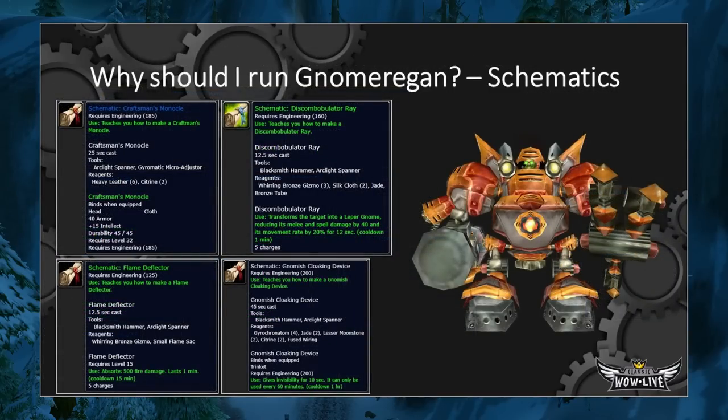There are also four different schematics that drop off of Mechgineer Thermaplugg himself, the final boss of the dungeon. Some interesting ones here: the Craftsman's Monocle, which is 15 Intellect; the Flame Deflector; the Discombobulator Ray; and the Gnomish Cloaking Device. Very interesting stuff to get if you have engineering.